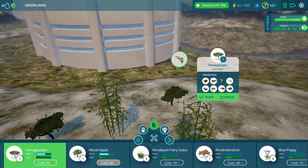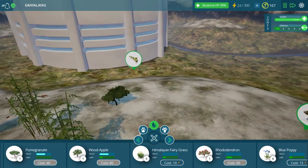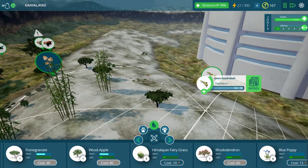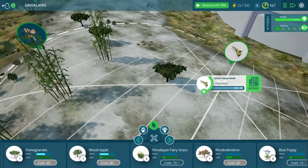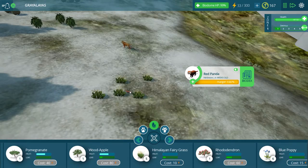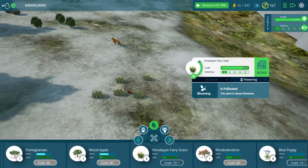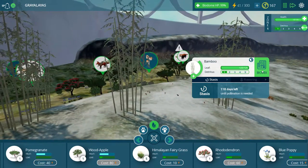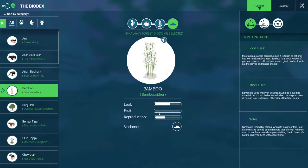Another pomegranate. I'm going to put down one of these guys over here, right next to the green hawkmoth. I'm going to have to learn all these creatures because a lot of these guys are new and exciting. What are you doing there, red panda? You eating that fairy grass? Apparently you are. How's this bamboo doing? Bamboo — it doesn't say the reproduction time is super high. That's interesting.